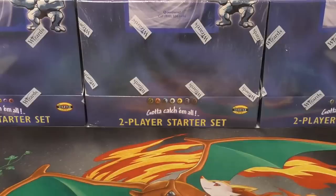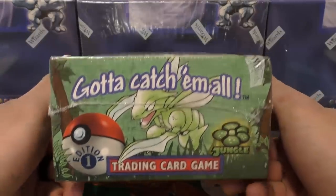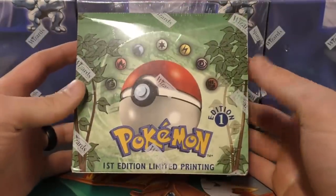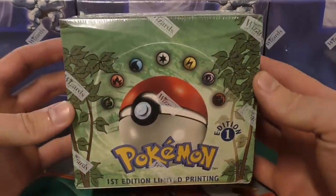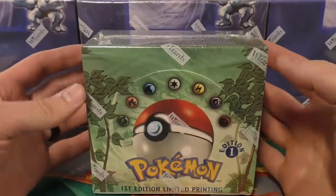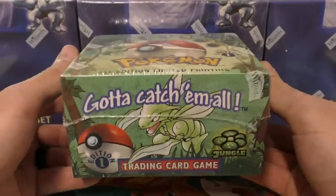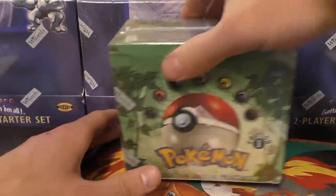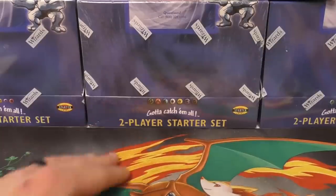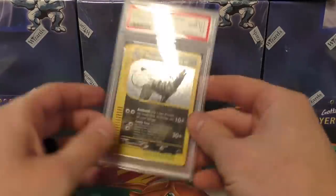First we're going to go into this one — this is a first edition Jungle box, and this may be gone within the next five minutes. I threw a price of $7,500 on it and I've got somebody who's pretty interested. I went to look on eBay and of course that's not so ridiculous — there's one on an auction house right now going for about that. This one actually came from an employee.